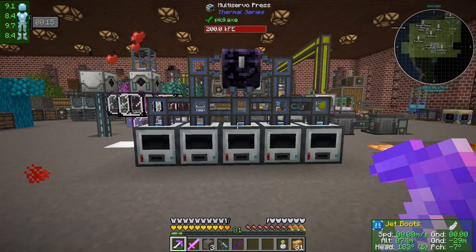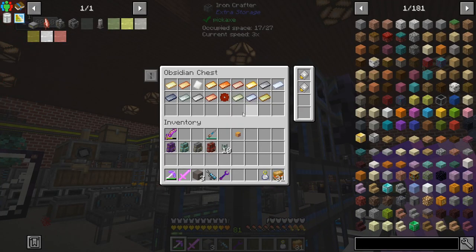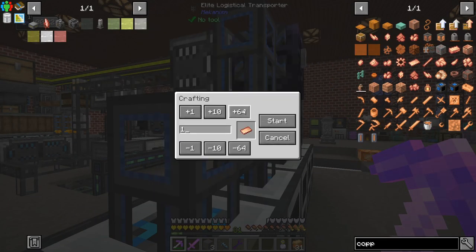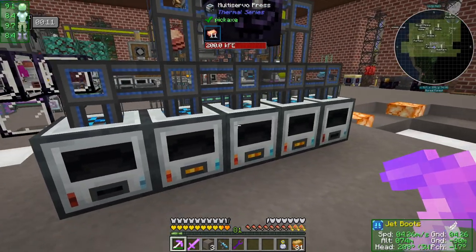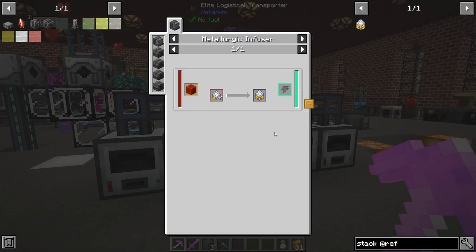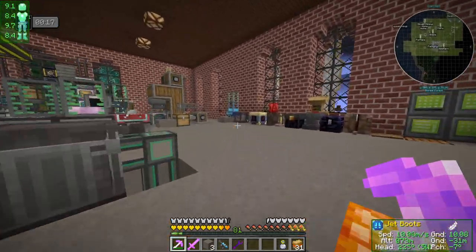I don't know how well this actually works - I think we're limited by how fast these things input. I put some speed upgrades in here and might want to put a stack upgrade in too. Like if we craft something easy like a copper plate - let's craft five stacks and go. He is inputting but it's not going into all of the machines. I think we want a stack upgrade from Refined Storage - that would probably help.